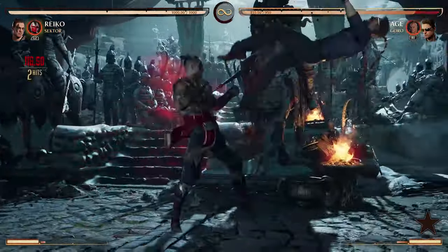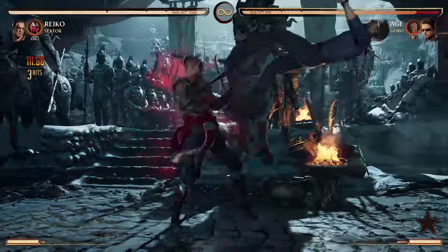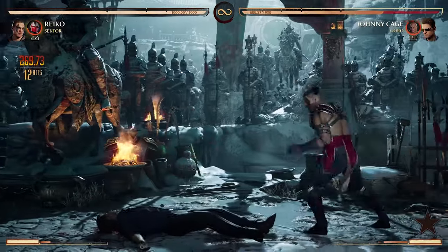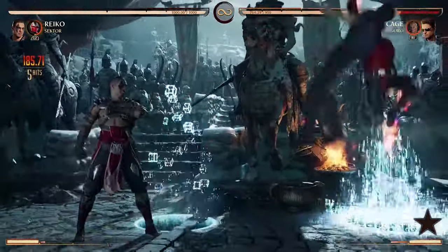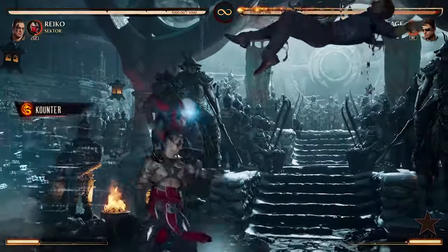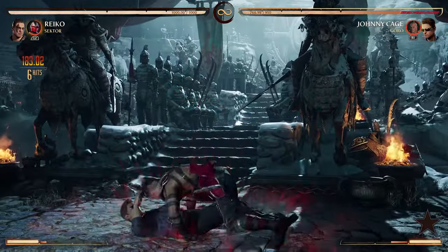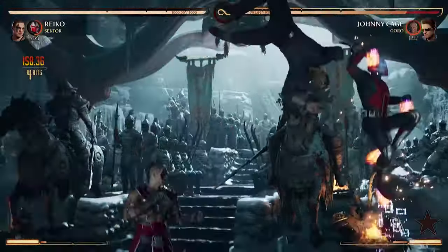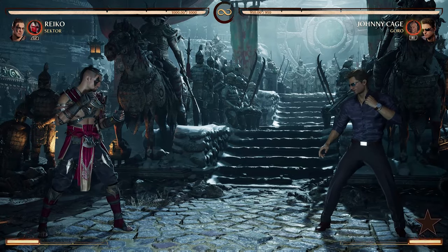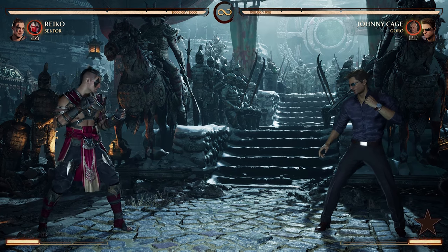Teleport is also a good combo extender for a little more meterless damage. Jabs or back 3 into knee leads to standing 1 teleport, and an easy 3-4 tackle ender for 270 or 280 damage, no meter. You can also call teleport from an anti-air jab for some good meterless damage. He also has teleport extensions from other anti-air combos. Meterless damage is really important for Reiko because of the 2 bar cost of EX command grab and saving for breaker.